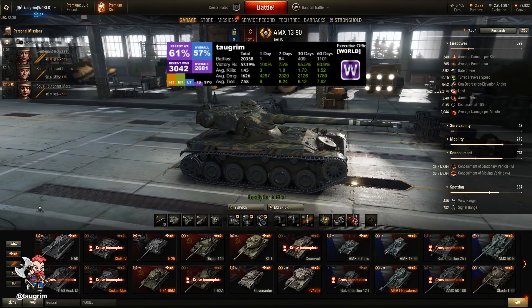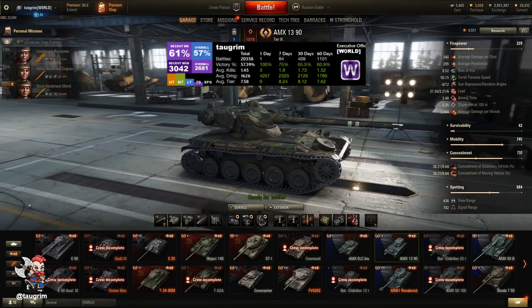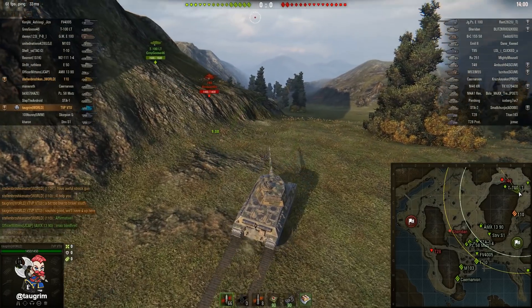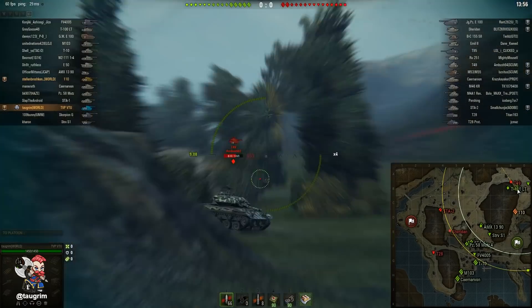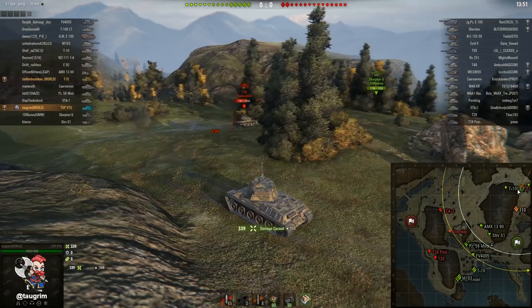We're going to start with looking at what bad light tank gameplay looks like, and then I can show you what good light tank gameplay looks like after that. First up on the bad: suicide scouting. This is suicide scouting, and this typically happens early in games where a light tank driver will push so far forward that they're going to be isolated and not receive any meaningful help from their allies.